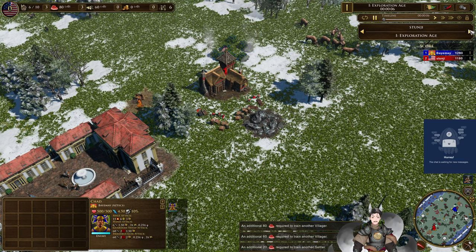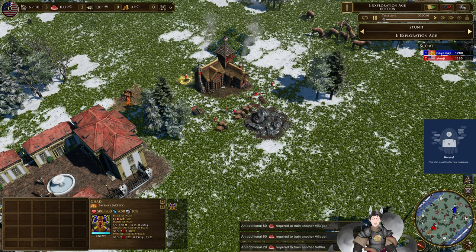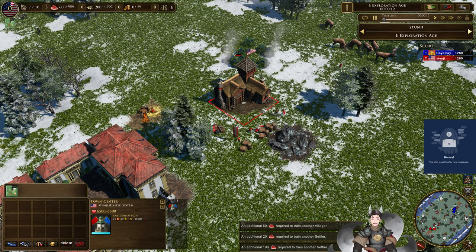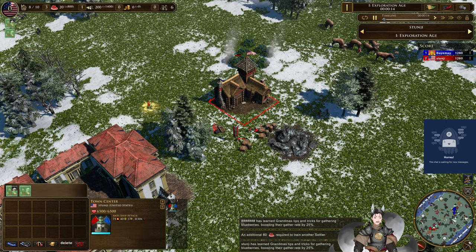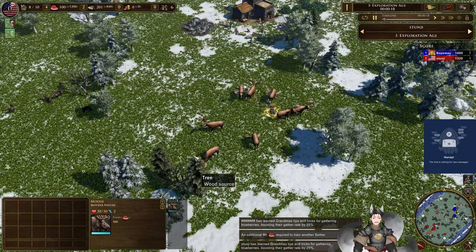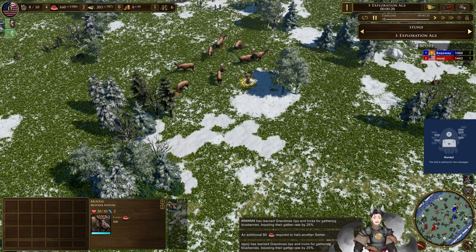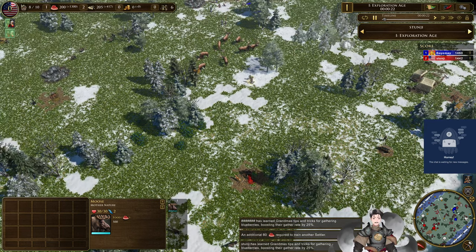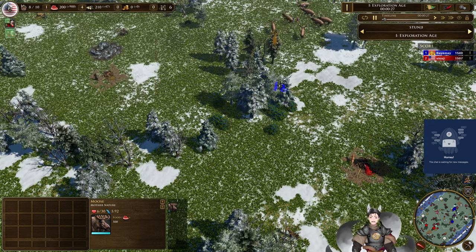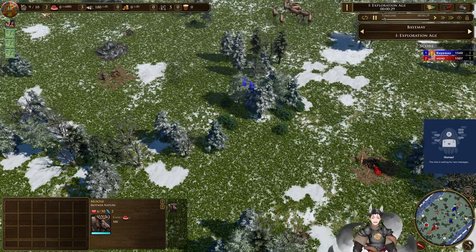Greetings everyone, and welcome here for another Age of Empires 3 replay. I spawn bottom left side as the red US of A, where Stunj spawns as the blue Aztecs of Baimeh — or Baimeh, Baimeh. I question myself too much when it comes to names.